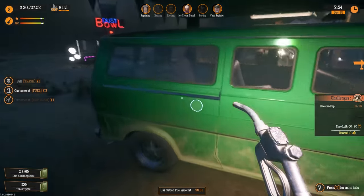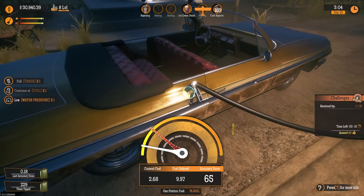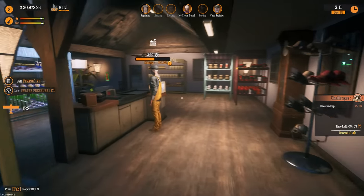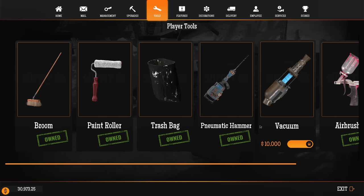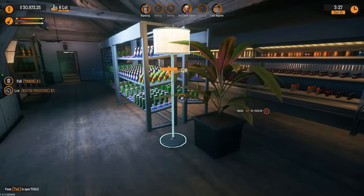Before we get anything going, let's take care of some gas. Last time we were in here we got a good 10,000 from work, which was not bad. We want to see if we can apply that to the new tool we need, which is the vacuum. It's 10,000 for the vacuum, which would leave us at about 20,000. I think I want to get a little bit more before we go ahead and do that, just to be safe.